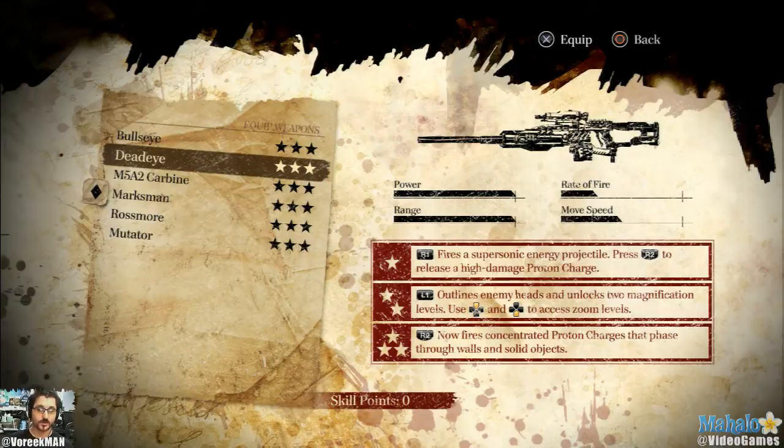There's Deadeye, which is the sniper. Really powerful - one headshot, game over. Obviously if you're upgrading, you get to access different zoom levels, like super zoom or further away. I've noticed that further away helps me shoot more accurately. And the last one is the Proton Charge, which is a sniper that uses one charge shot and allows you to shoot through walls and solid objects. I've seen people go behind a wall, and usually in first-person shooters that's it - there's nothing you can do. But in this game, if you know where they're at, you can shoot them through a wall, and it feels so good.